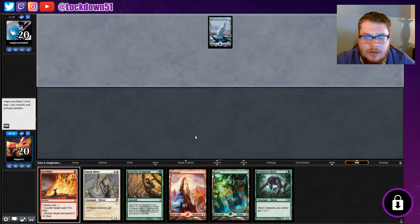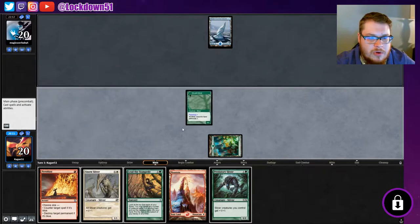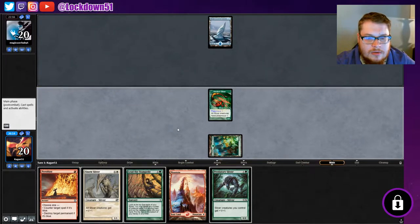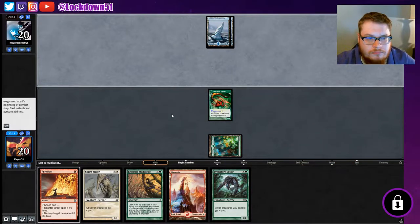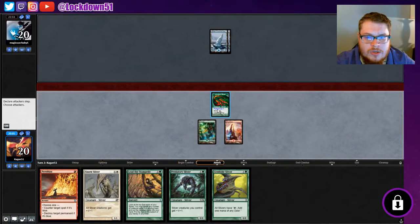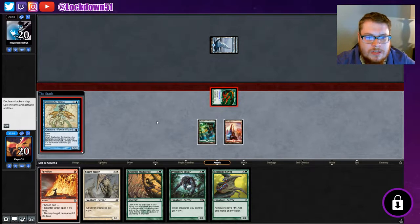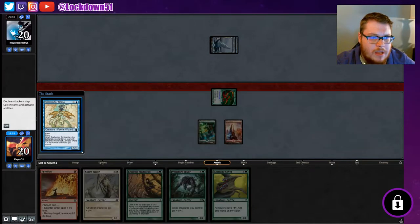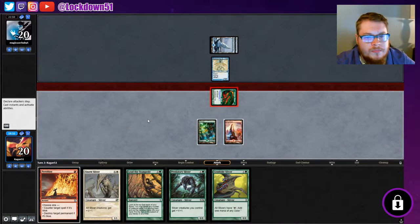Turn one play is nice — hopefully no Prohibit. Could have a Prohibit here. All right, nice — or Four Spike, sorry, Four Spike my bad. We're just gonna swing in. Spell Stutter Sprite. We trade, I play a Lord, and we hang on to Pyroblast for something more important. Okay, sure, that's fine — we can trade these.